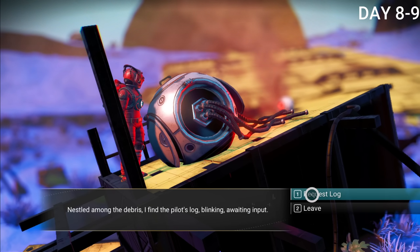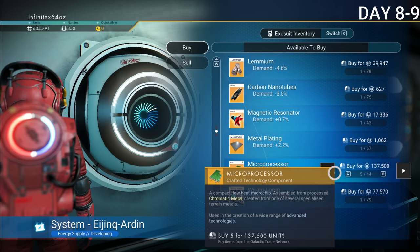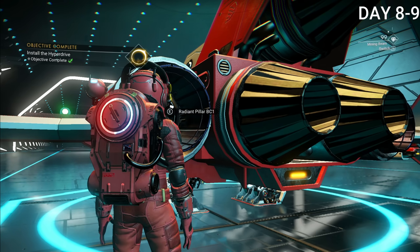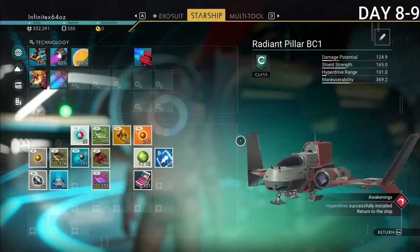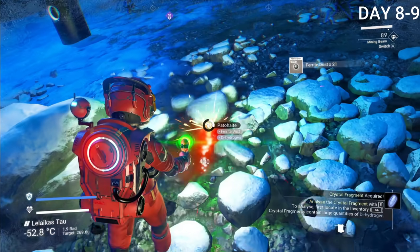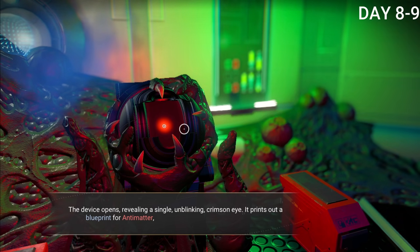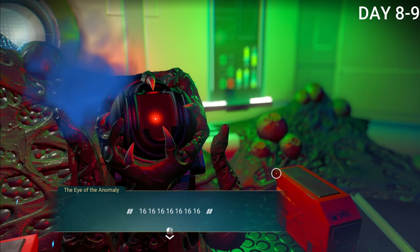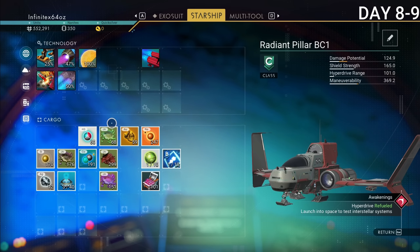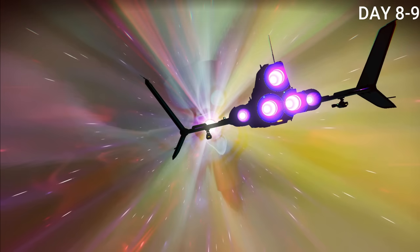The mission led me to a broken freighter where I finally learned about the hyperdrive — your way to explore different star systems. I went back to the space station to buy some microprocessors, and just like that I had the hyperdrive. I also had to learn how to make warp cells, which power up the hyperdrive. Each warp cell charges it by 25%. There was a weird moment where I knew the recipe but couldn't craft it, so I had to go to a terminal that was taken over by something to get the antimatter. Once everything was charged up, I warped to a different system for the first time.